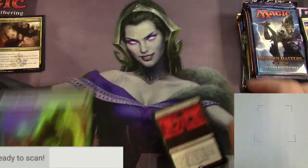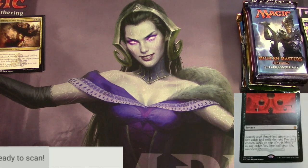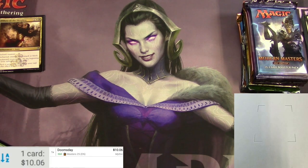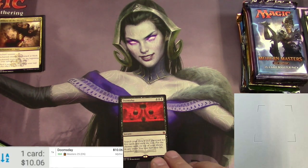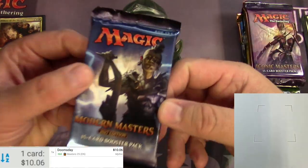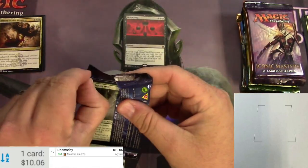We got a foil Giant Growth there too — let's see if it's going to be worth anything. I had to enter it manually; the scanner doesn't like that card. Doomsday is 10 bucks — let's go!